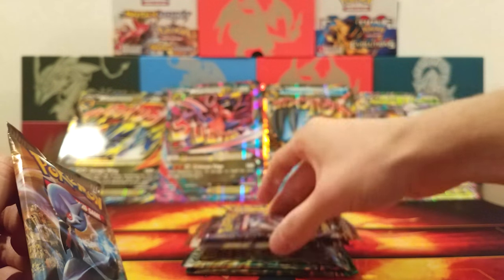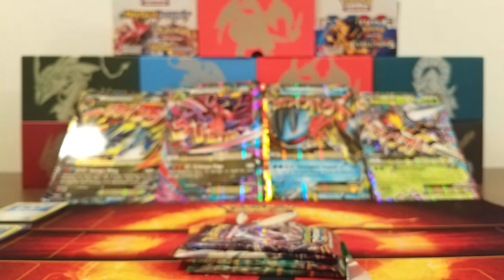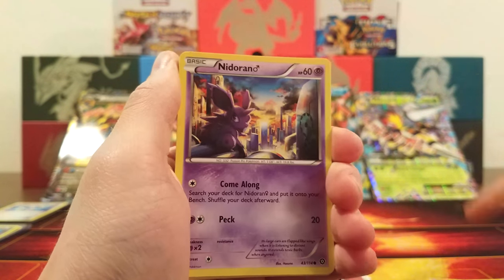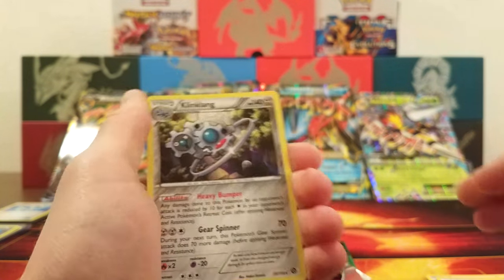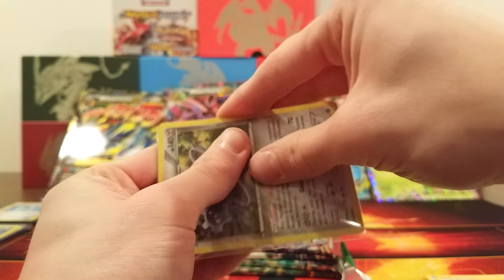Steam Siege pack. We got Nosepass, Chimchar, Nidoran Male, Clauncher, Fletchling, Cloth Fossil Aerodactyl, Zweilous, Drifblim, Nidoran Reverse — two Nidoran in one pack! Holy cow! — and the rare is a Holo Klinklang. Not a very valuable holo but still, I don't mind it. Very good card.